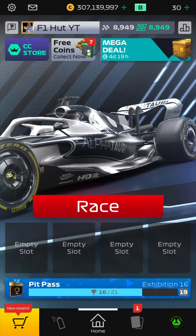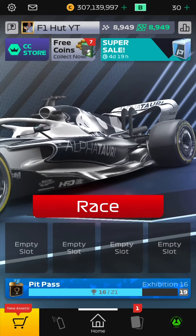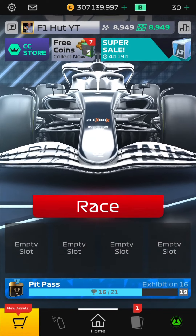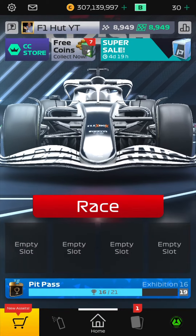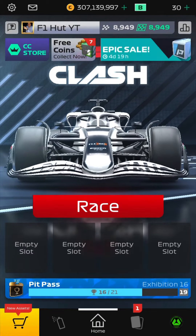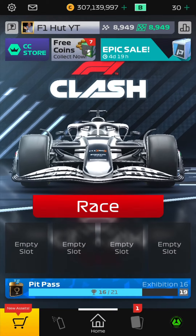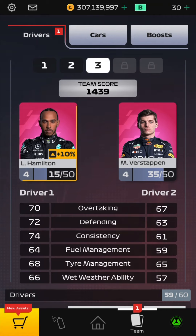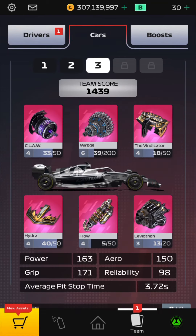Hello everyone, George here. We are back on F1 Clash to play the qualifying round of the Mercedes F1 team series event. This video was supposed to be for yesterday. These are the Q1 qualifying sessions — we made it through by using Lewis Hamilton at level 4 with the 10% buff on his stats, alongside Max Verstappen at level 4.